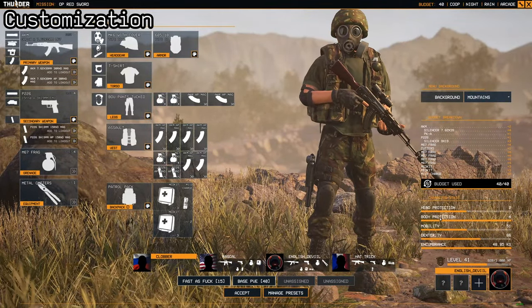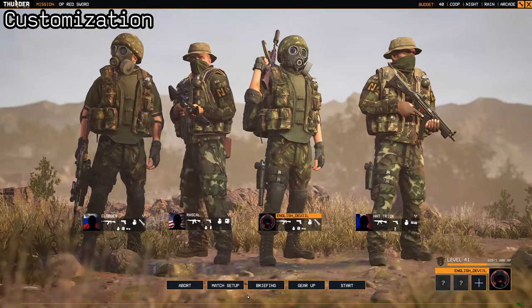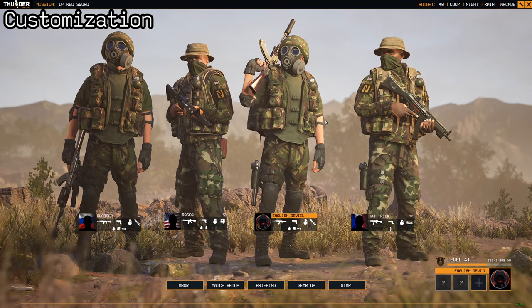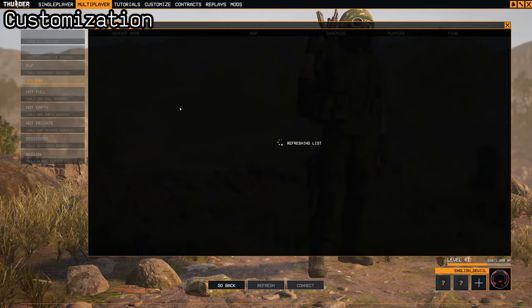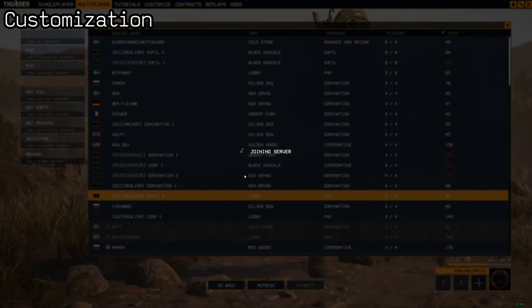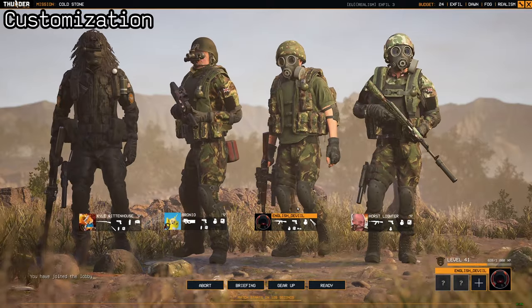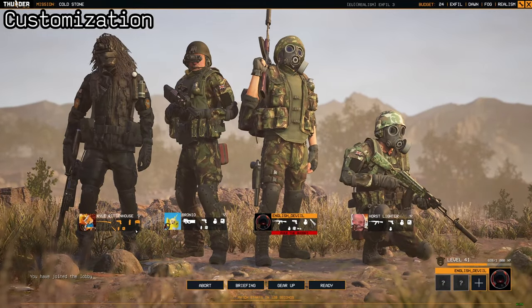You can see their stats with gear on as well. As for customizing in PVP and copying people's loadouts, it works exactly the same. When you join a lobby — for example, an EU realism server — you might be over the budget if the official server is set to 24 points. You can click on a player like Kyle who is within budget and copy his loadout, and it will give you everything you have unlocked of his gear.